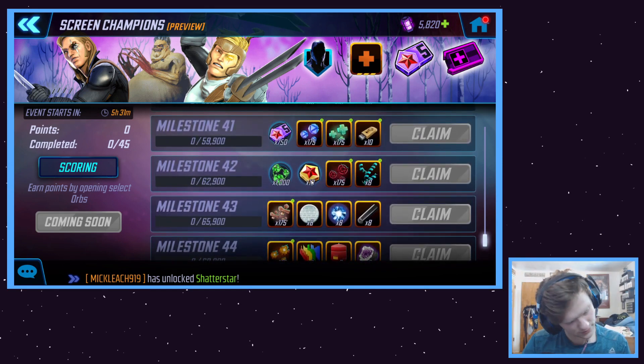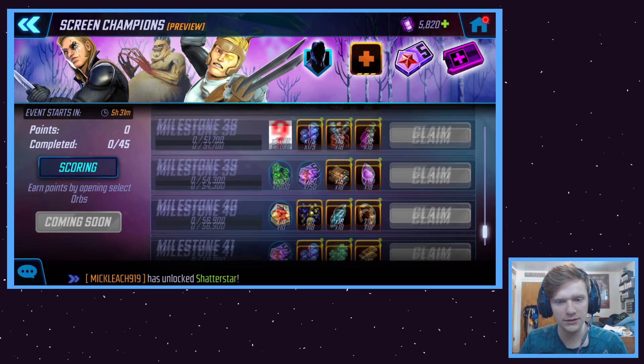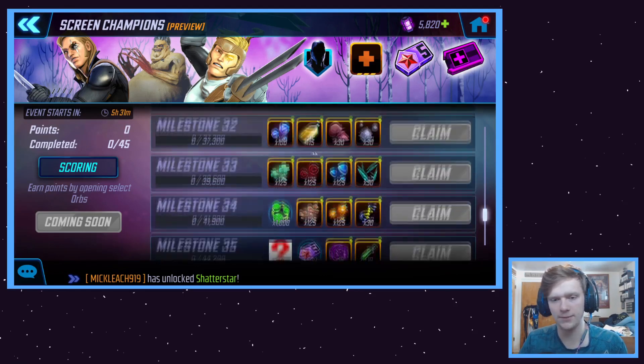Then we have some gold and silver credits — but they're not giving out anywhere near enough. 10, 10, 20 — abysmal. But this is for whales, honestly. You're not going to make it up to this point.